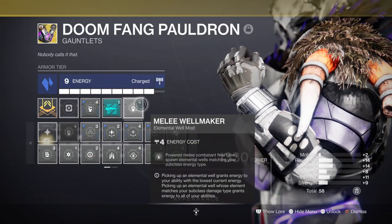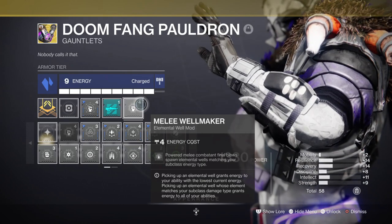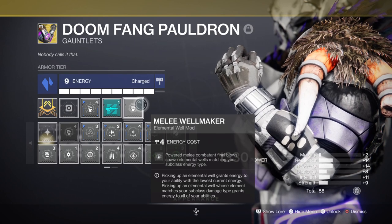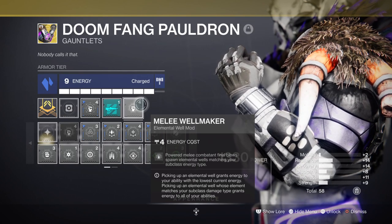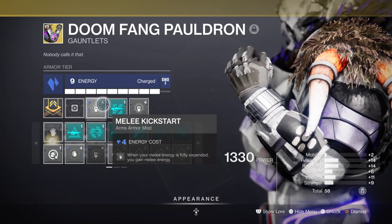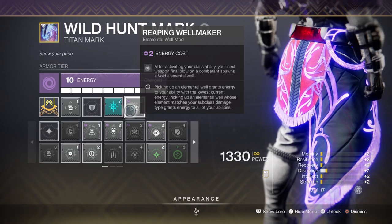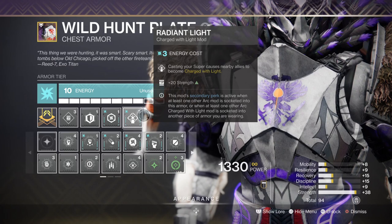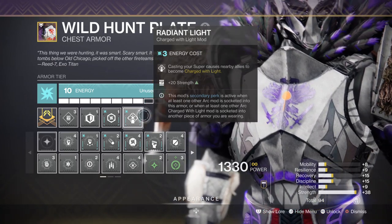Melee Wellmaker will be used a lot to create wells instantly and provide the Protective Light layer of defence straight away, which is useful for when you commit to an action and are surrounded by combatants and can't back out. Melee Kickstart will kick in the moment you're out of melee energy, and then Reaping Wellmaker will be there in case of an emergency. If you also have the Radiant Light mod, add that on for the extra stat points — you really don't want to waste slots on non-useful mods.